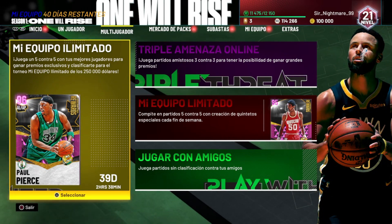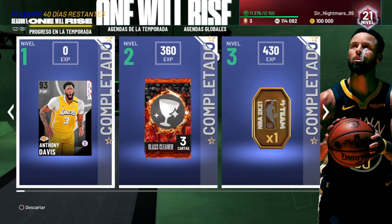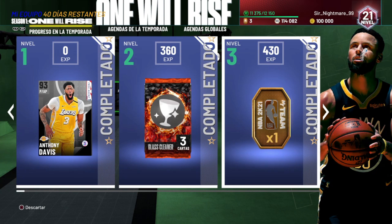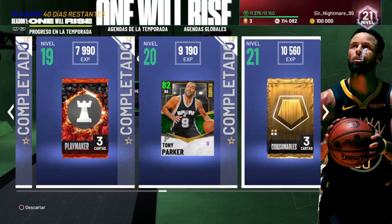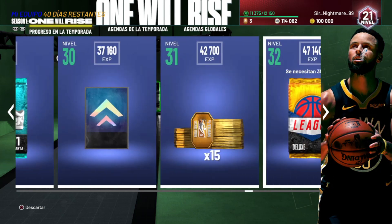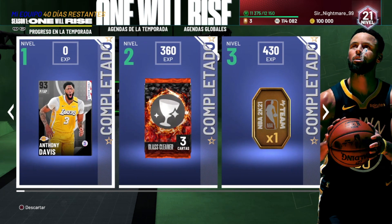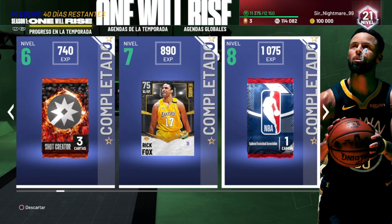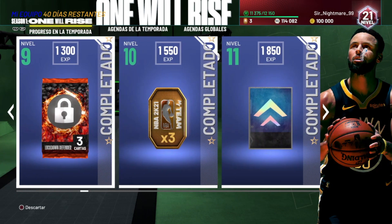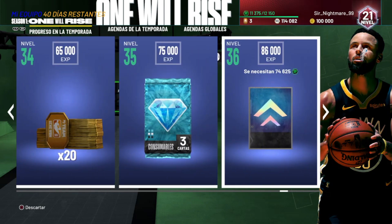Ahora os voy a enseñar cómo conseguir a Lanier, que a muchos será lo que os interese. Muy sencillo: simplemente es en el pase de temporada. Cada ciertos niveles hay una cosa que se llama Ascenso: en el nivel 5, en el 11, en el 15, en el 22, en el 30-36, hay varios ascensos. Cuanto más alto sea el nivel, más opciones tenéis de conseguir a Lanier. A mí me salió en el nivel 5 el primer día. Lo normal es que cuando vayáis subiendo tengáis más opciones y sea más fácil que salga. En el nivel 36 tiene que ser muy fácil de que te salga Lanier.